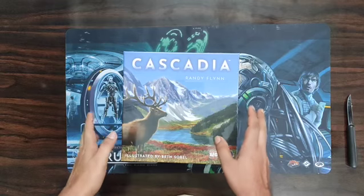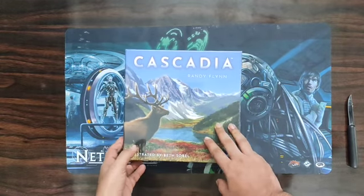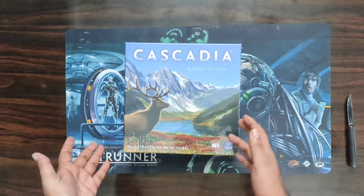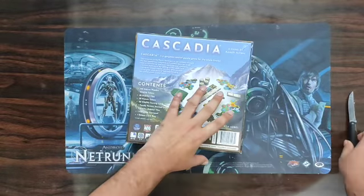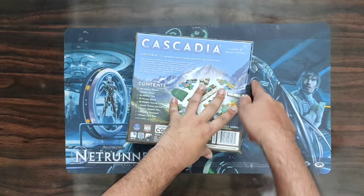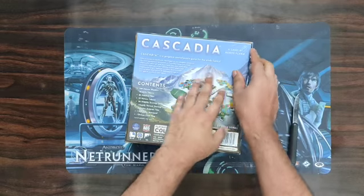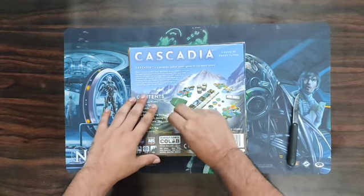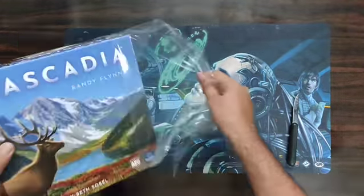Hi guys, welcome to another unboxing by the Indian Meeple. Today we are going to unbox Cascadia. This is a game illustrated by Beth Sobel. You guys will know him by Calico — I really love Calico, I really love playing that game. Way too thinky for a cat theme but I really do love that game, and I just got this game because of the same designers behind them.